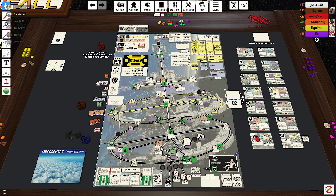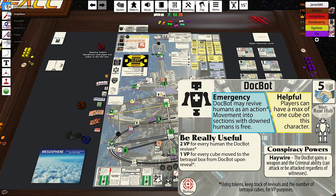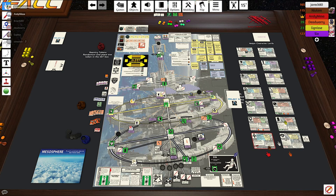That card is going to be flipped 90 degrees to show that it is your bonus card. For example, if I was the commander and my bonus card was the dock bot, the points that I'm trying to earn are listed on the card. I get one point for every human that survives, plus two points if all others in the chain of command survive.